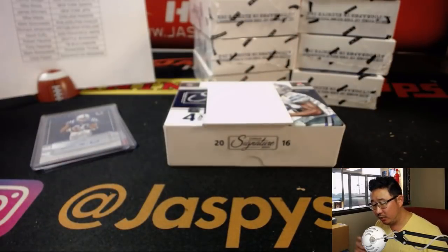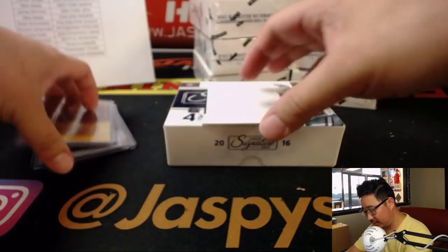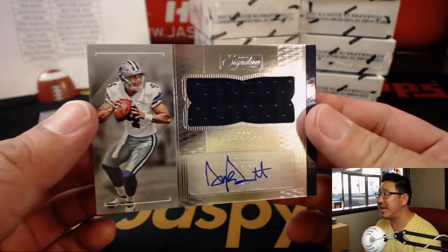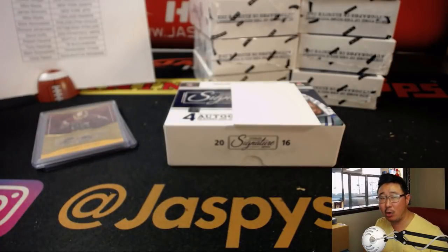Robert Kelly — Chris Parent with the Redskins. And then a jersey autograph — Dak Prescott, rookie patch and autograph for the Cowboys. Tony Hienga with that one.